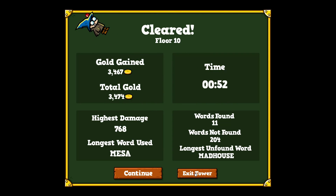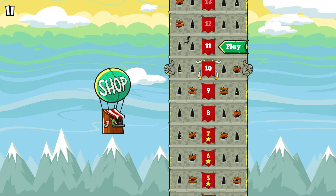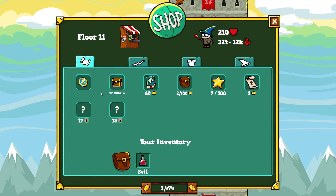We got an achievement: Armored Corpse! 'Madhouse' — how was I supposed to find that word? And I got 3,467 gold — wow! Let's exit the tower and go back to the shop.